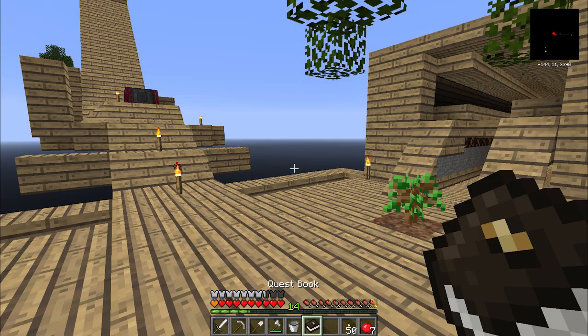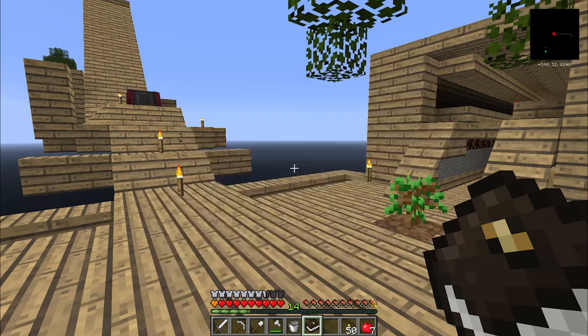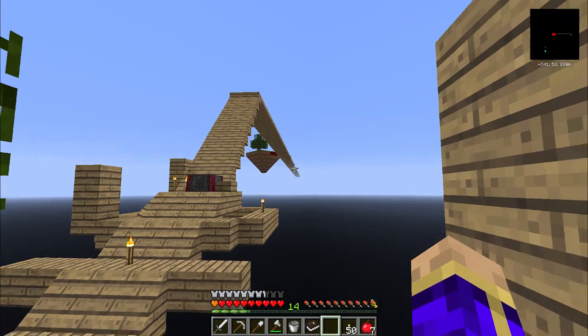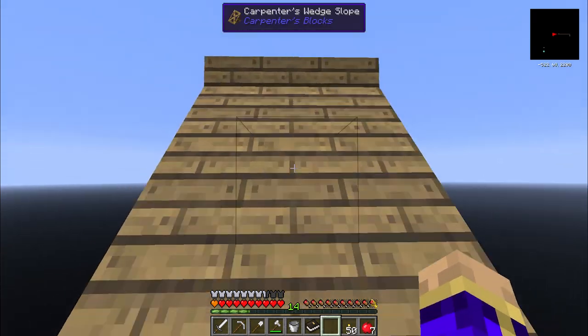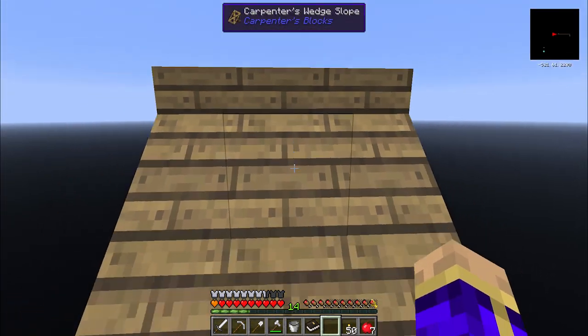Now, last time in the quest log I had been sent to blood farms and needed to visit a new island - the far island. You can see the bridge extending into the distance. I extended the bridge slightly, cleaned things up a bit, protected more, and set up more carpenter's wedge slopes.